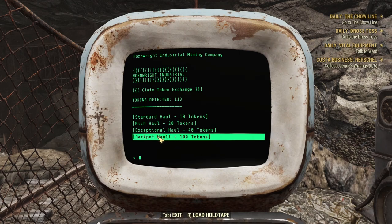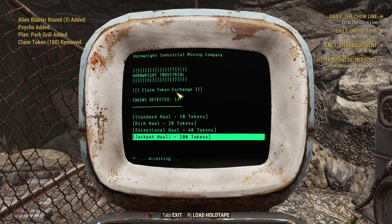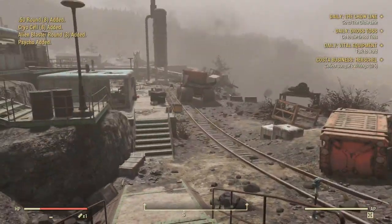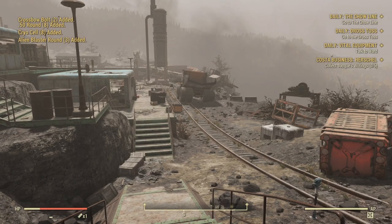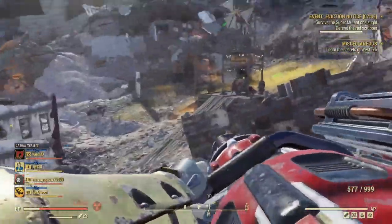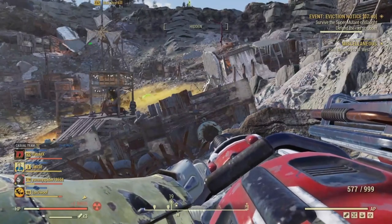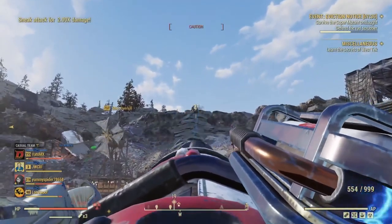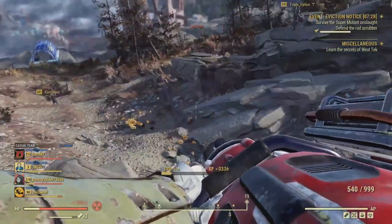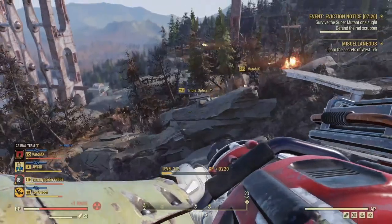With the Jackpot Haul you get one plan, 6-8 junk materials, and 7 ammo at random amounts from 1 to 17. Plans include advertisement posters, ashtray, and brahmin pen. Scrap possibilities include aluminum, concrete, black titanium, gold, lead, and steel. Ammo includes .308, .38, 5mm, alien blaster rounds, arrows, crossbow bolts, harpoons, railway spikes, shotgun shells, and syringer ammo. I'd say the Exceptional Haul at 40 tokens is your best pick over the Jackpot Haul at 100 tokens, since the Jackpot plans are fairly easy to get from workshop captures anyway.